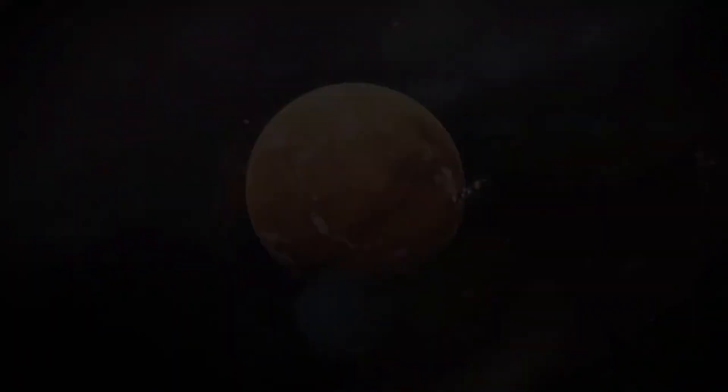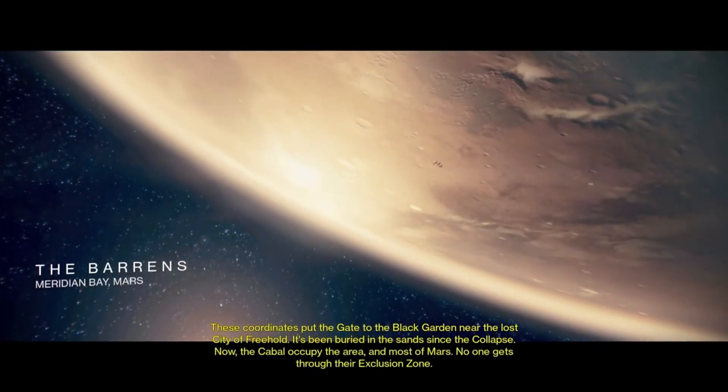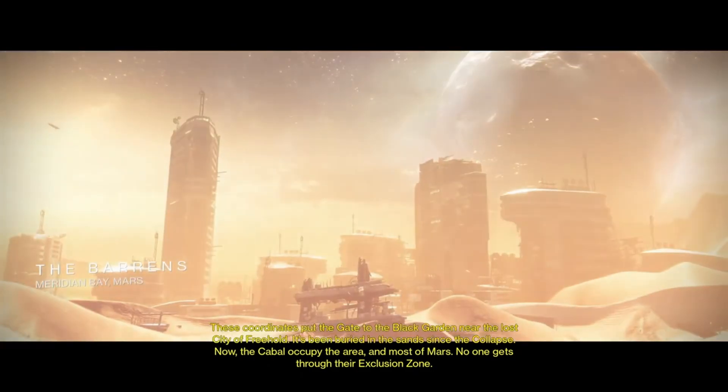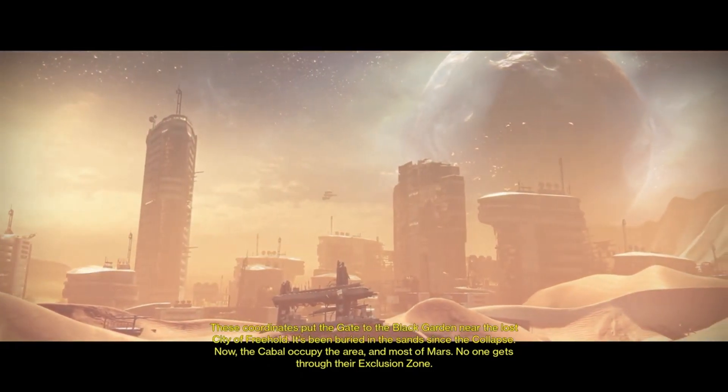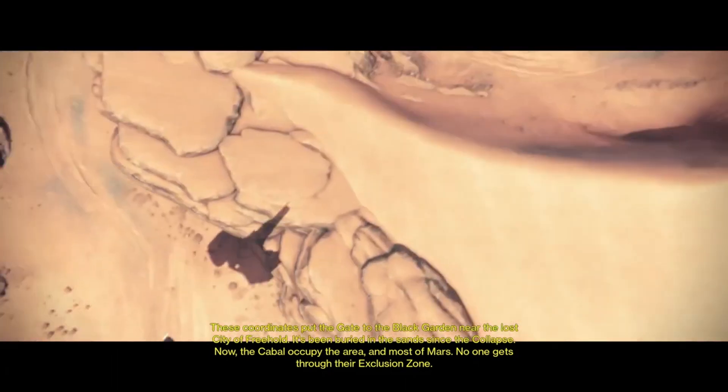There's a sun in the background, that is bright. Kind of how I feel right now, because it's bloody hot over in the UK. These coordinates put the gate to the Black Garden near the lost city of Freehold. It's been buried in the sand since the collapse. Now the Cabal occupy the area and most of Mars.